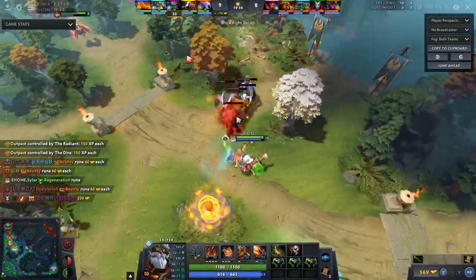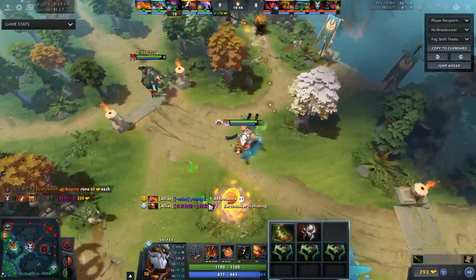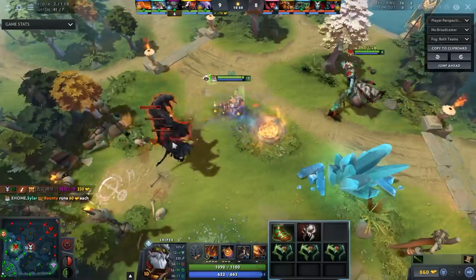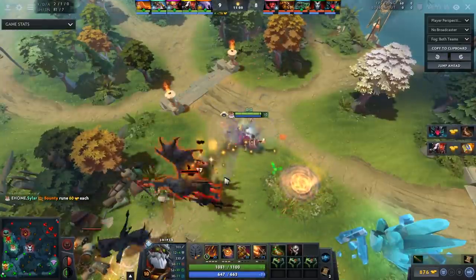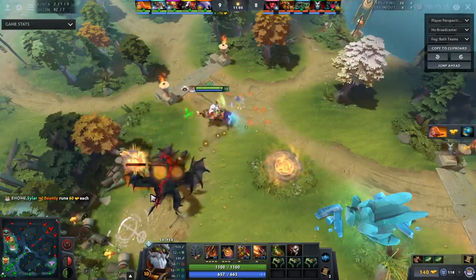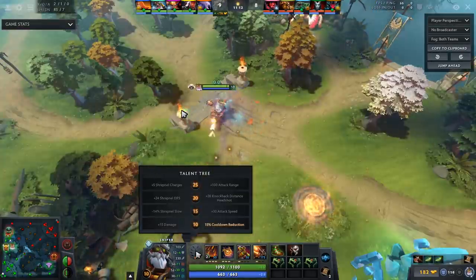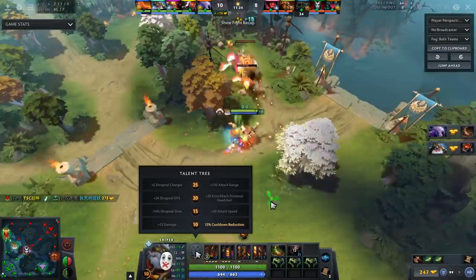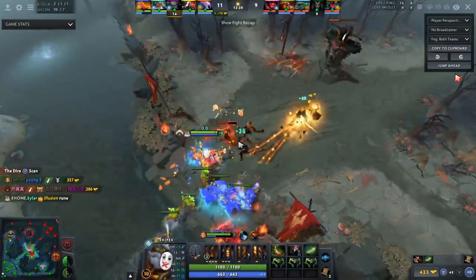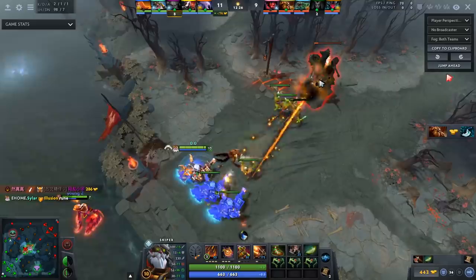After Shrapneling up this wave he's going to complete his Mask of Madness. This is the build I recommend every single game. You could go two Wraith Bands instead of three; I personally like three as it lets you farm faster early on — especially getting to that level 10 timing, which is very strong on Sniper, giving you 15% cooldown reduction. Then he gets Mask of Madness and can start taking every single camp including the Ancients.